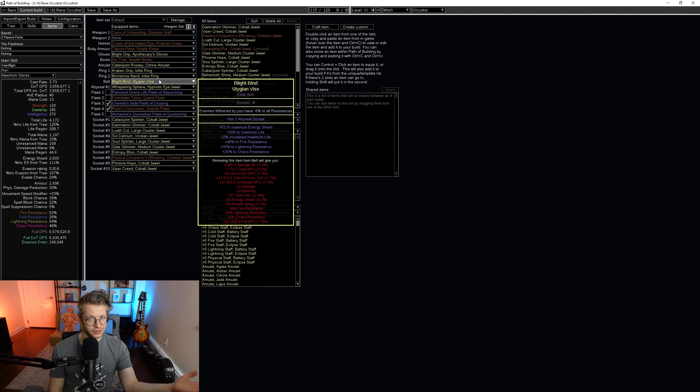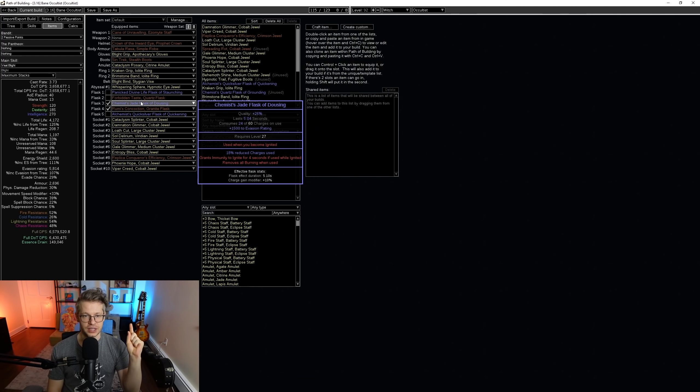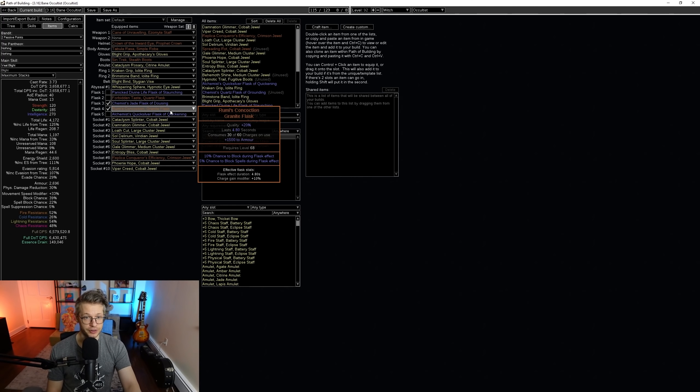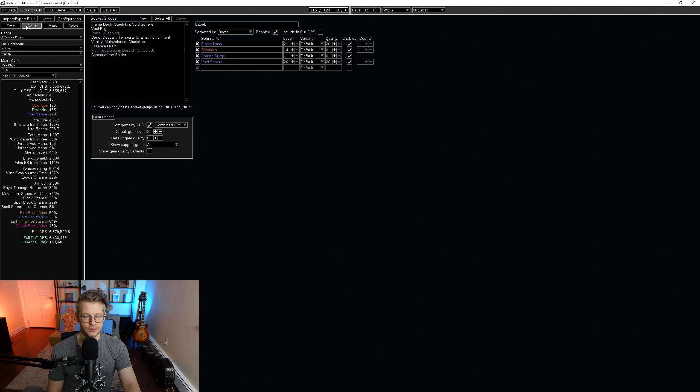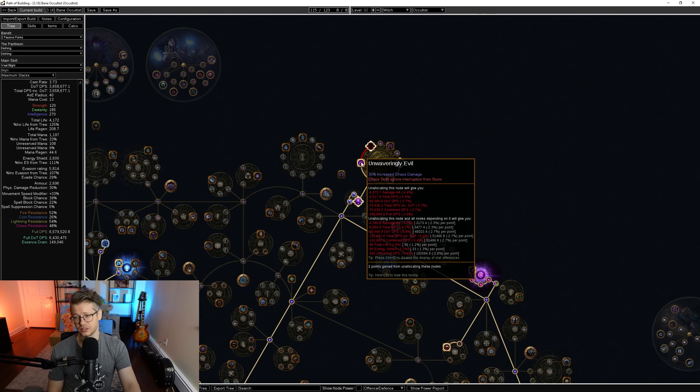Try to get a Leather Belt, then a Stygian Vise, filled with Life and Res. The one change to Flasks from before: I changed the Granite Flask to a Jade Flask because we want to value Evasion more, and I changed the Quartz Flask to a Rumi's Concoction because we're also building into Block. The Cluster Jewels are the same as before — regular Chaos Cluster Jewels thrown into Reforged Chaos and Aberrant Fossils.